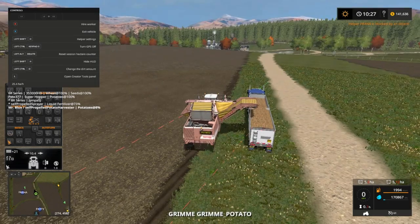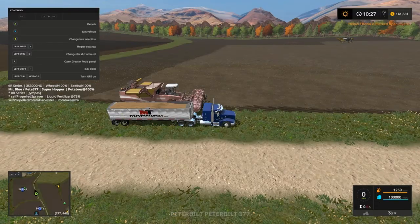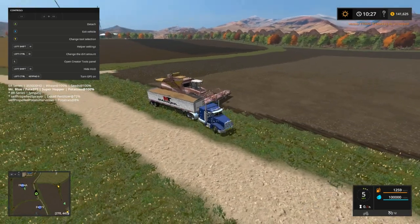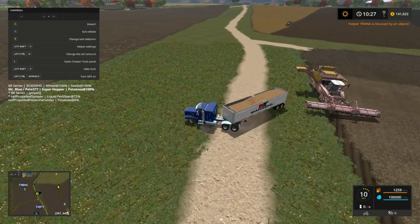He did that again — I shouldn't even shut it off. I'm going to go ahead and come across here. That should stop him from going across. Did he mess up one little spot? Control W. Line up and hire worker. Oh there's going to be 170,000 left. Okay so we're going to have to make two more passes. Awesome.